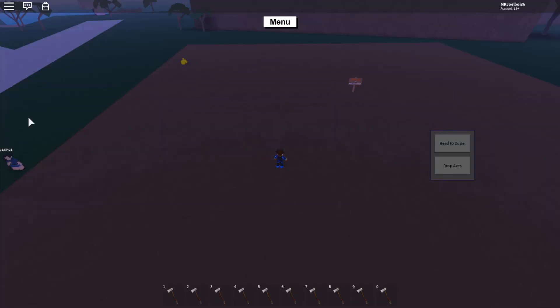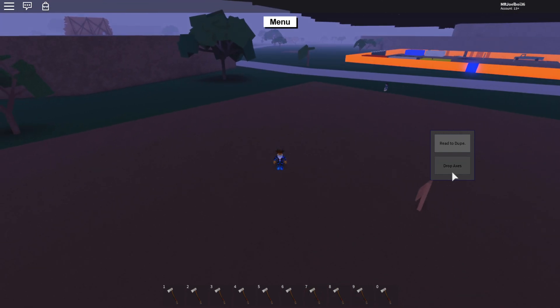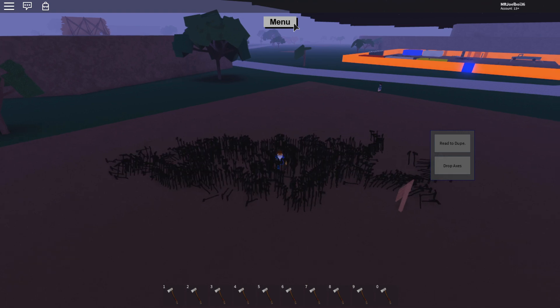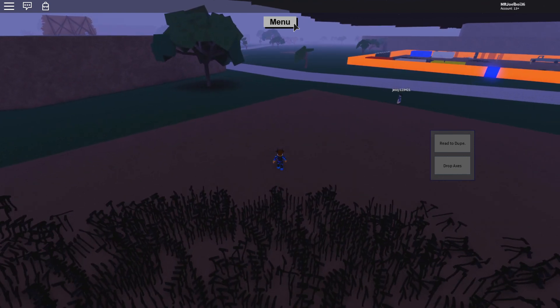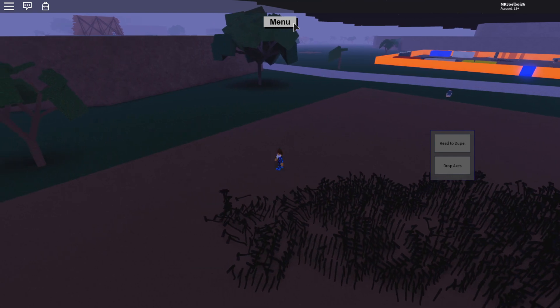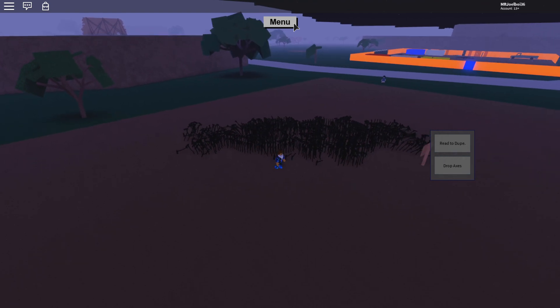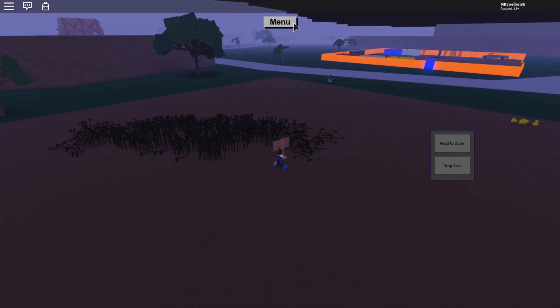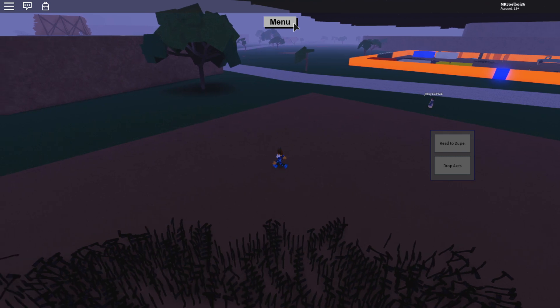Here is going to be the last drop for the video — 1000 end times axes dropped right here. Once done I need to whitelist her — make sure you whitelist if you do this. This is basically it for the video. This is how you can get a glitched base with unlimited axes. Do as I said in the video about spawning 1000 end times axes — I'll leave that linked in the description or on the end screen. That's basically how you can get a glitched slot.